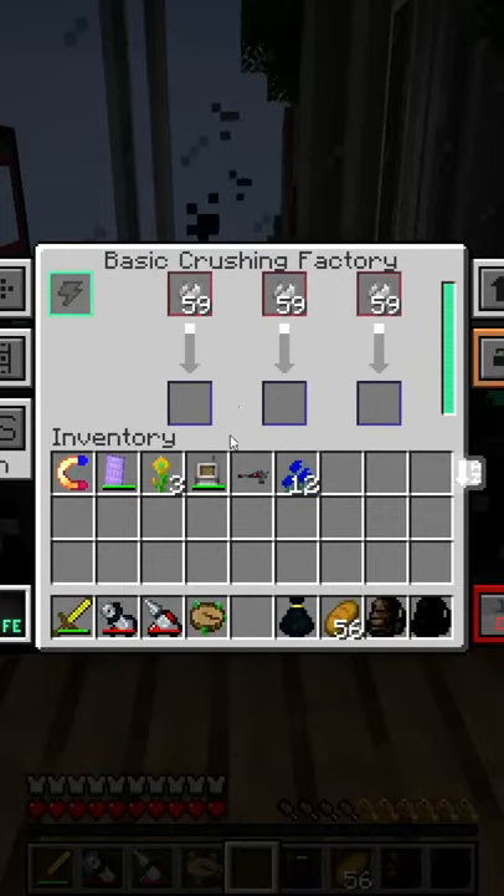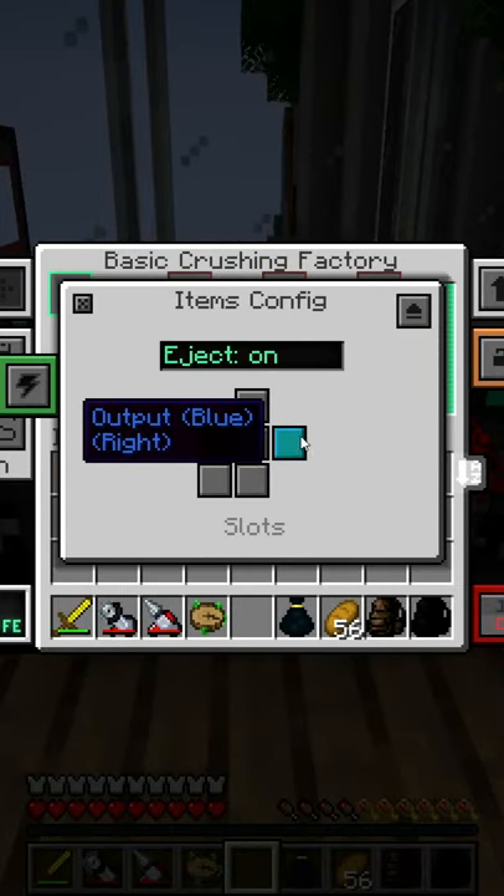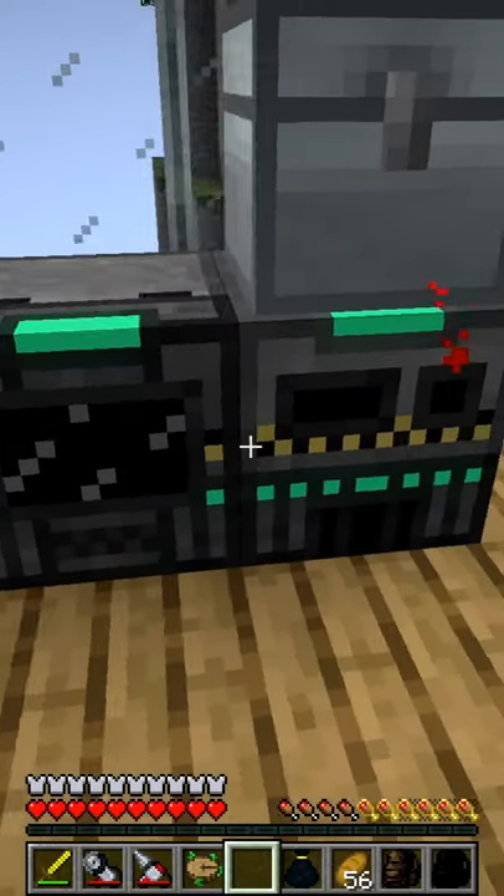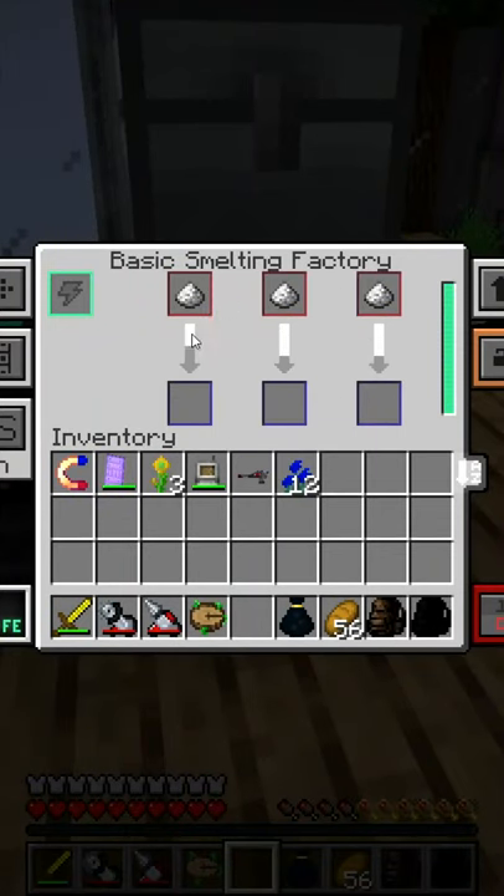Then you want to pump that all into a Basic Crushing Factory, and obviously export all the items like this — with all the machines, the input is always on that side. You want to pop that into a Basic Enriching Factory, and from there it goes into a Basic Smelting Factory.